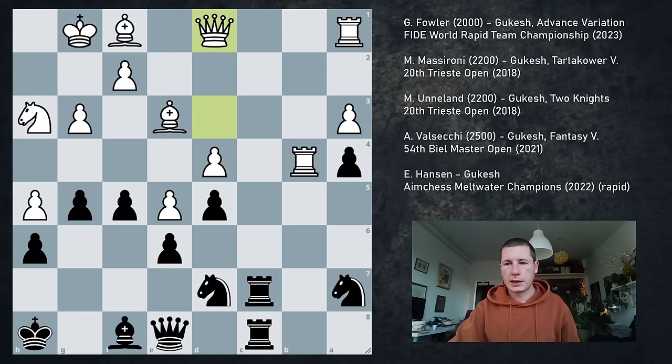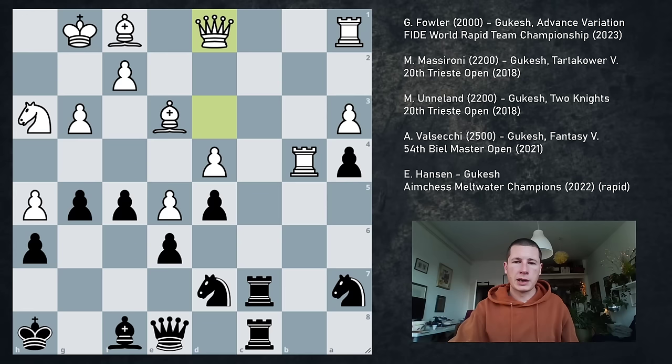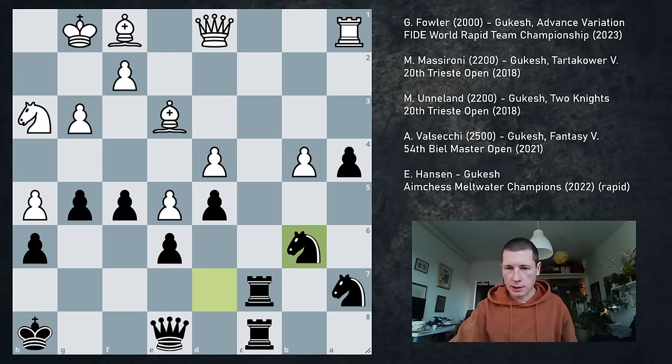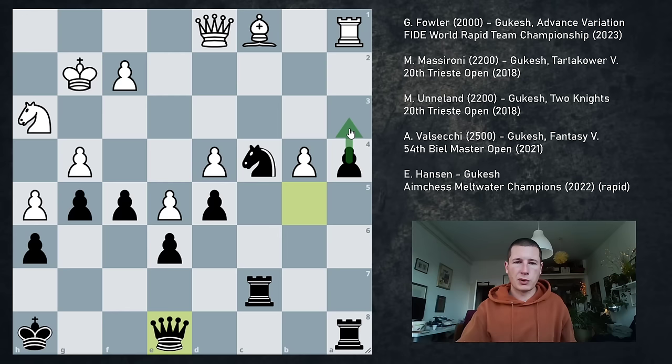Ra7. Rb4 attacks the pawn. Qe8 — you cannot take because of Nc5, double attacking your queen and rook, or Nd4. So with Rxa4, not Ne4, Ne5. Qd1 attacks the pawn again, and now Bb4. Probably because it was a rapid game, this was just a blunder — he had to move the rook somewhere. The engine says Rb2. Black has completely equalized, maybe black even has a slight edge. Qe8 was a sneaky move, preventing Ra4 and threatening Bb4. Qd1 and that's it. But even if Hansen doesn't blunder, even if something like Rb2, we still have to like black's position — we have Rc3 coming, we're just going to pick this pawn up.